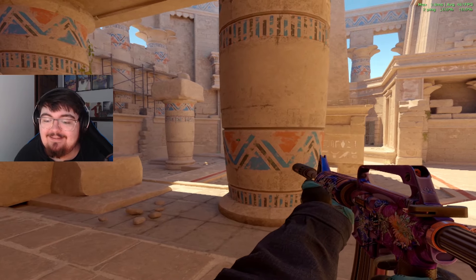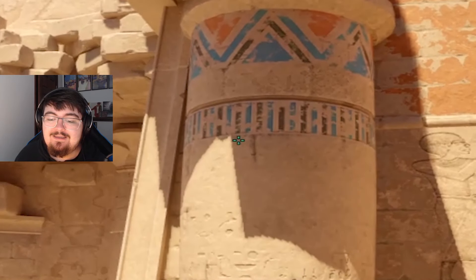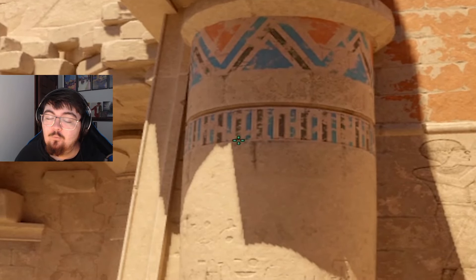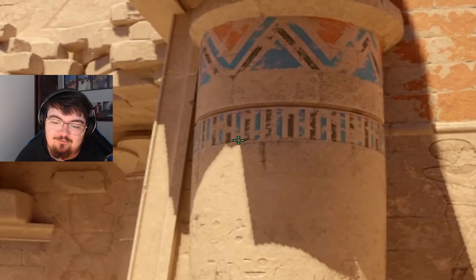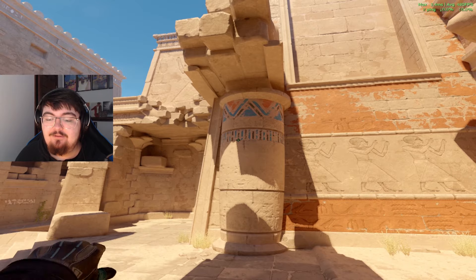So whenever we think that the execute is coming in, we're going to stand behind this pillar and we're going to look right here. Now we're looking for the bottom of this specific black line. The way I remember this is I look for the start of this shadow right here, or you can look at the top or where the sun ends. And whenever you're ready, you're going to give it a left click throw.